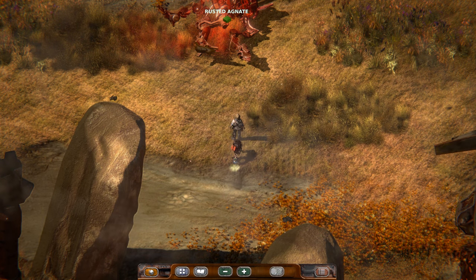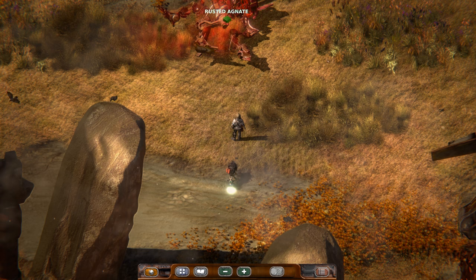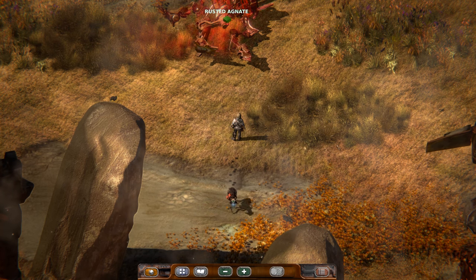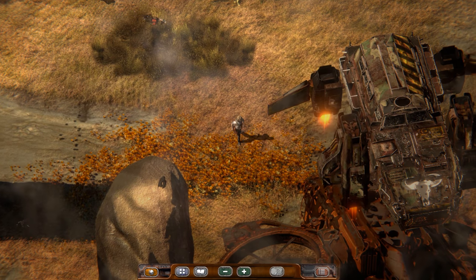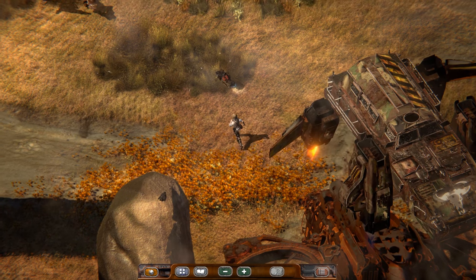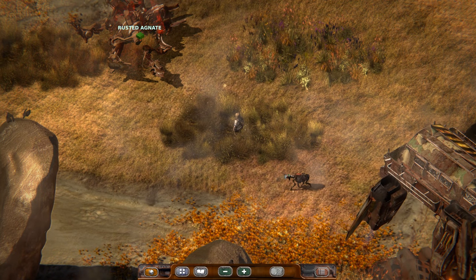Welcome back to Beautiful Desolation. At the very end of the last episode, we arrived at Array's site, the first place we've flown to in the Buffalo now that we've fixed it up. So let's look around and see what we can do here.